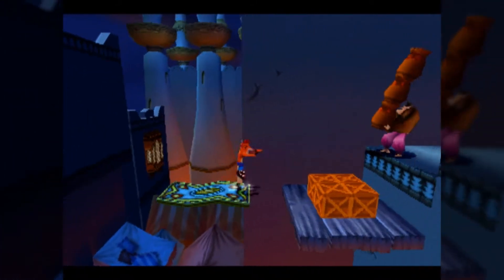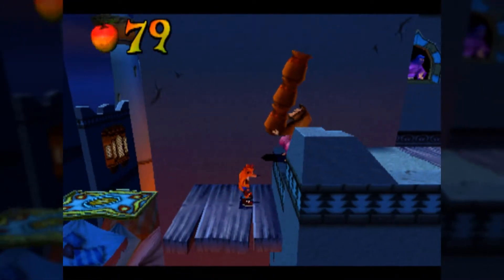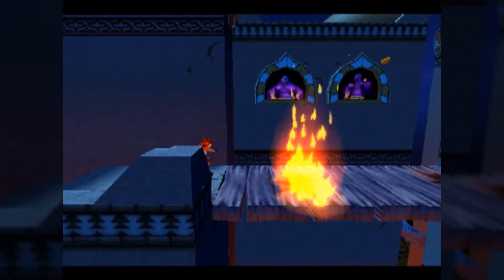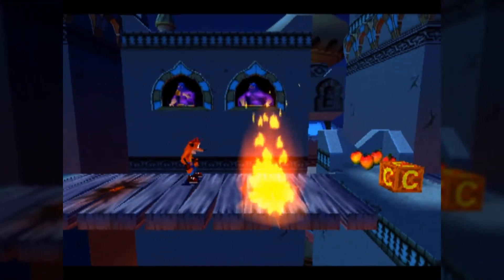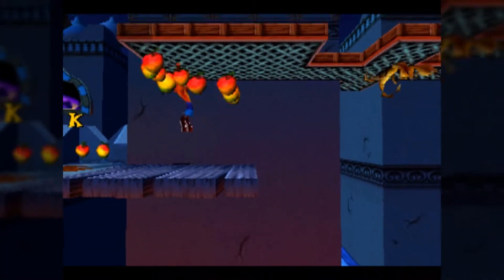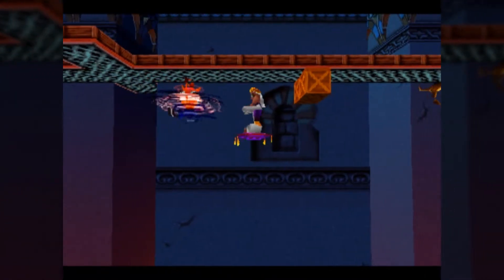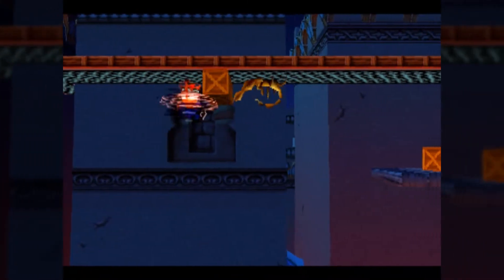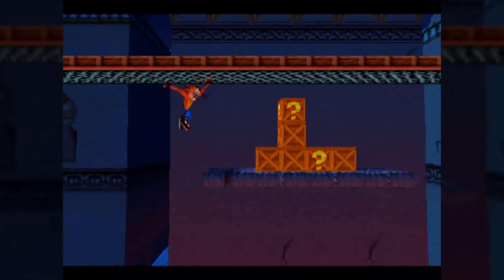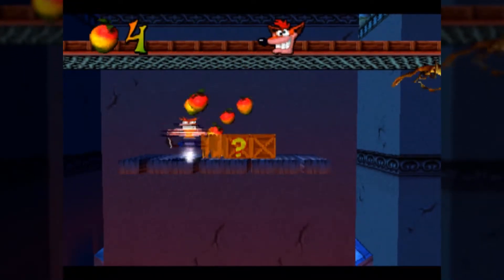It's another one of these levels. There are technically two new enemy types here: these flamethrower people — they don't use flamethrowers but they throw flames. They are probably one of the more annoying enemies in the game because you actively cannot kill them until about the last fifth of the game. Because of that, you have to make sure you time yourself carefully, otherwise you're going to take some dumb hits.